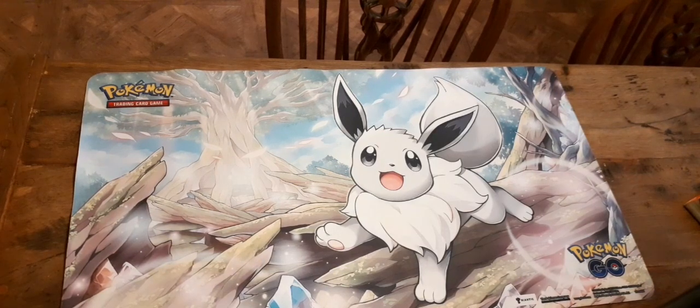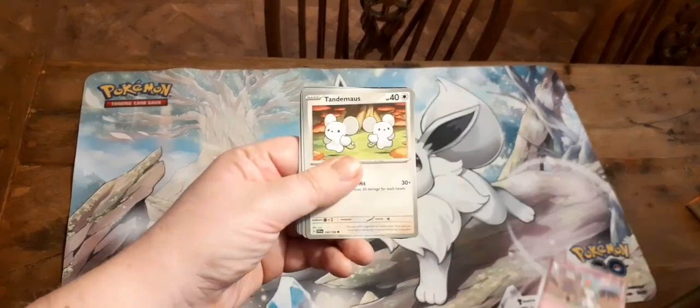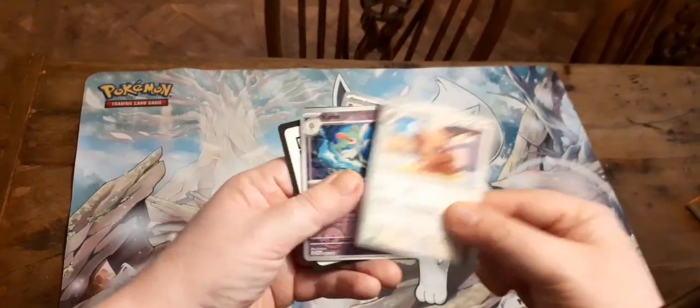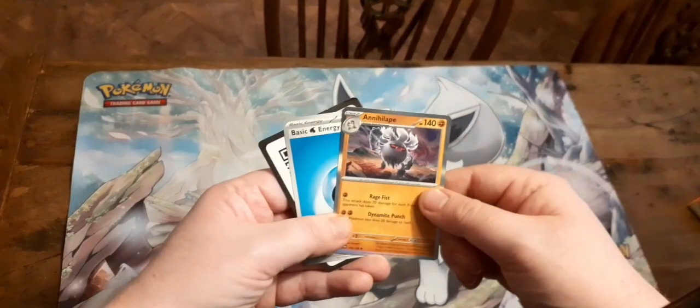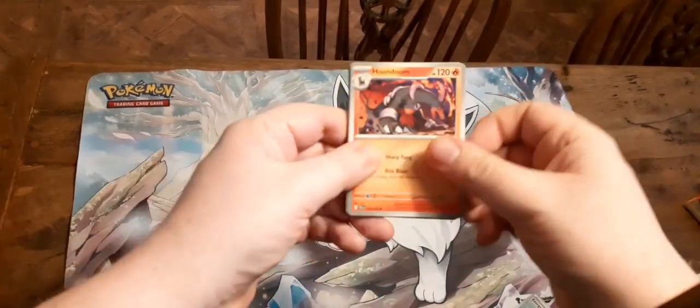Let's start with our third pack. We've got Growlithe, Staravia, Ralts, Breloom, Greedent, Curlia, Energy Search, and Annihilape. As you can see, they've got the new foil in there, makes them look quite good.